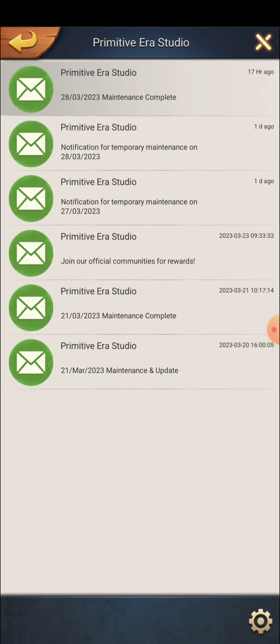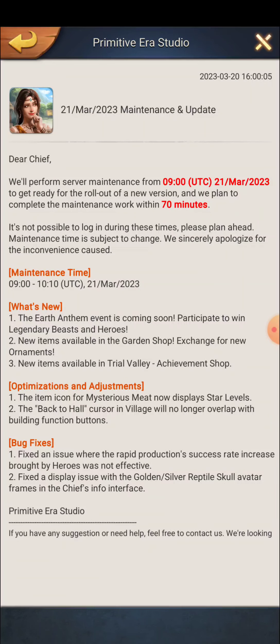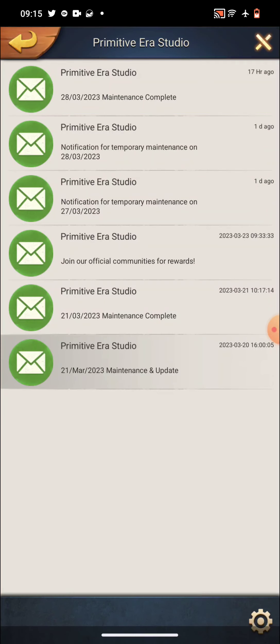I can see here that the Earth Anthem event is coming soon, so maybe some event is coming in which you can participate and get legendary beasts and heroes. This is not going to be easy — you will need to spend at least some money to get the benefits, because they bring all kinds of events where you might get a small amount of free items and the remaining amount you have to buy with your own money.